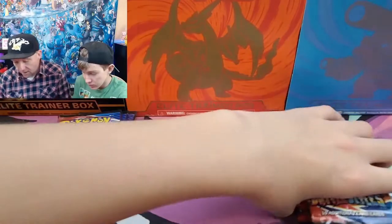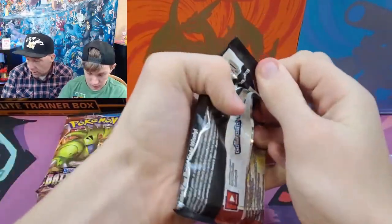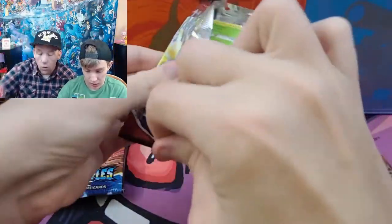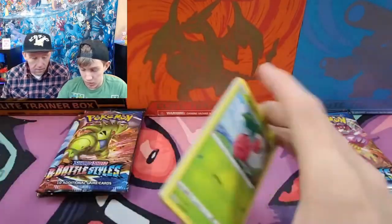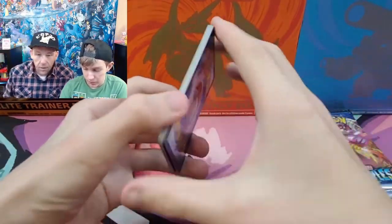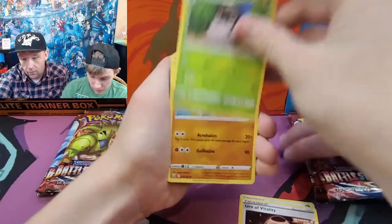We do have another ETB coming, so we are going to open up just eight packs today. We are going to keep this video somewhat short but sweet. Open them like this — the code card is down. The chase cards that we're looking for, of course, is the Tyranitar after the buffet. And that Golden Houndoom is a sweet, sweet card. So that's where we're at.